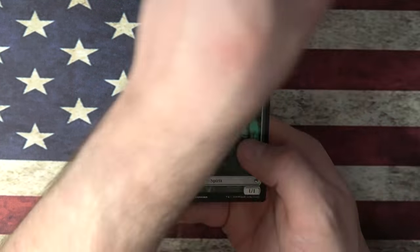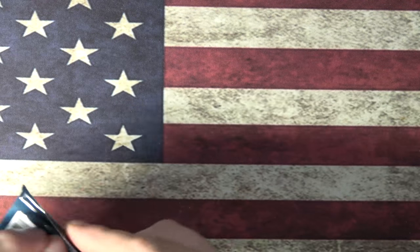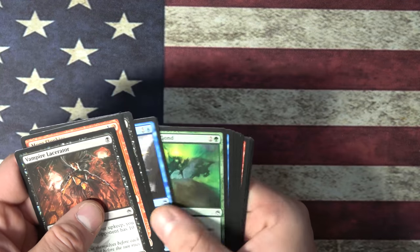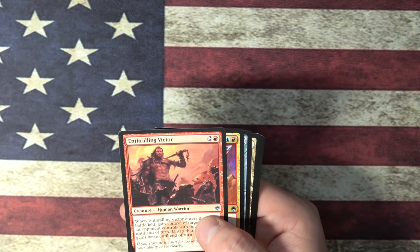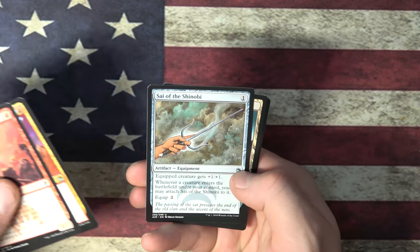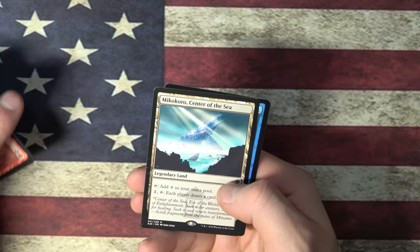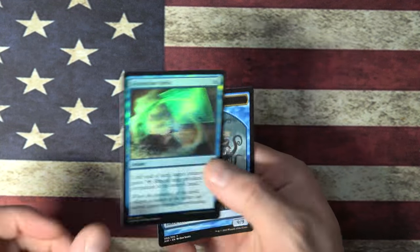Woolly Loxodon Foil and a Spirit Token — that's a creepy Spirit Token. Enthralling Victor, Quicksilver Dagger, Sai of Shambhu, and Center of the Sea. Cool. Always cool to have extras. Foil Retraction Helix.